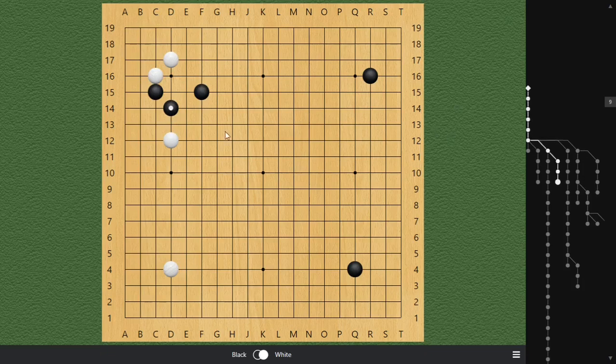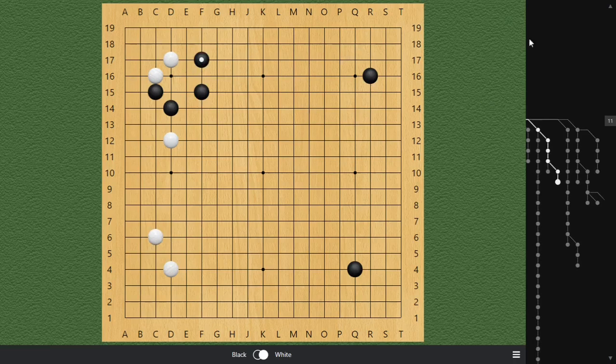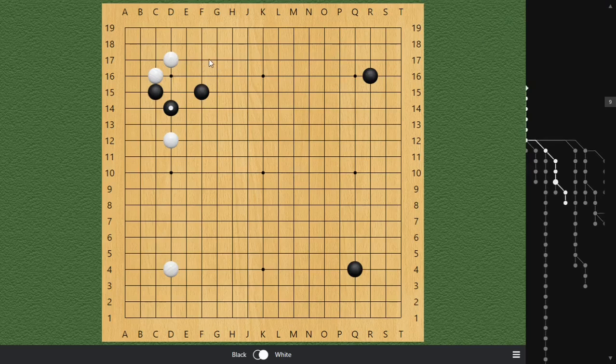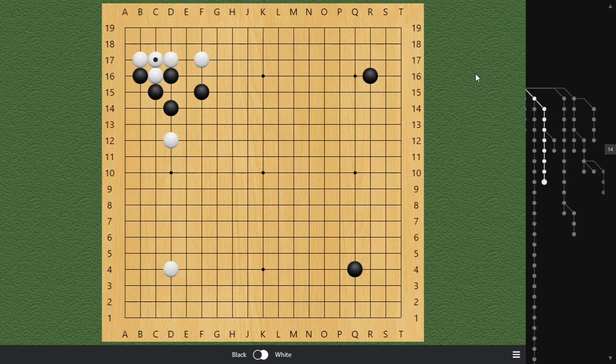Against this move, white's best defense is to kick — making sure he grabs the corner — and then black follows up with a very nice shape move at D14. Now if white jumps here, white does not want to allow black to hop here, since it pressures the corner and strengthens black's side — a huge move. You can go ahead and exchange these two moves, then feel free to play tanuki. Your group has a very vivid shape and it's very hard to attack, since this stone is already out.